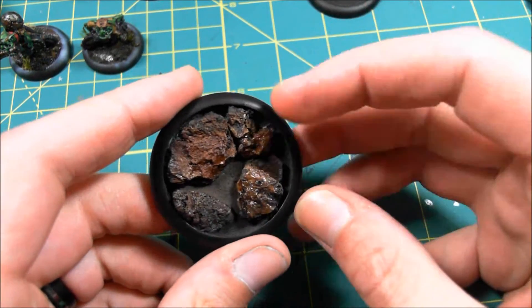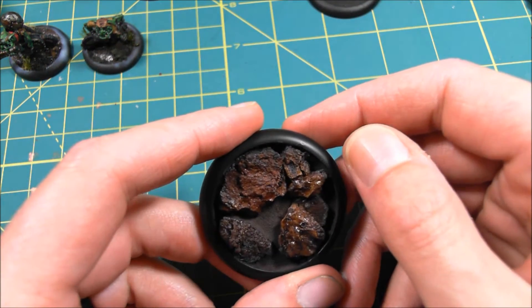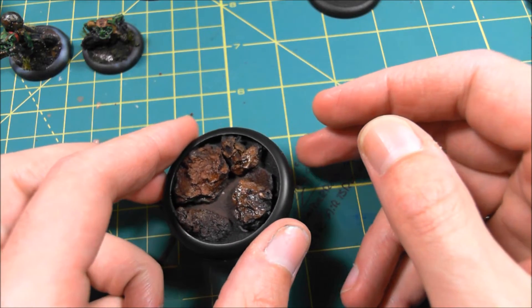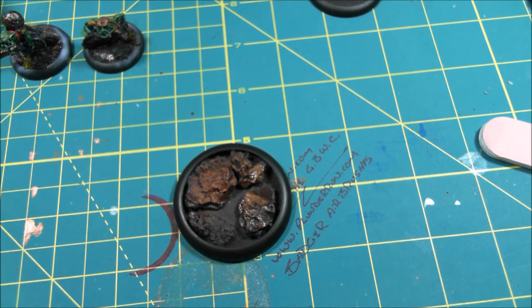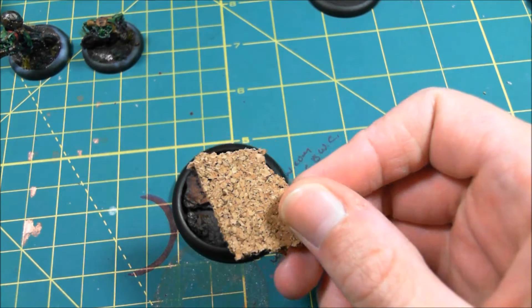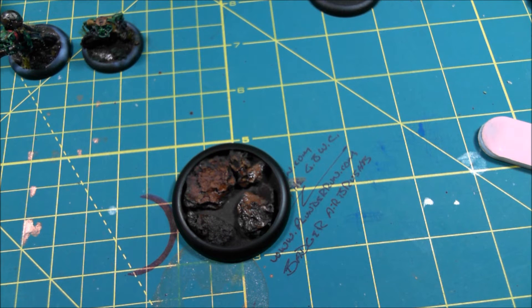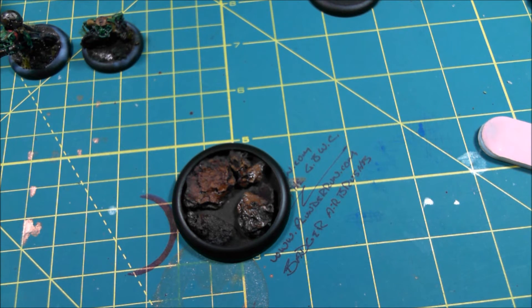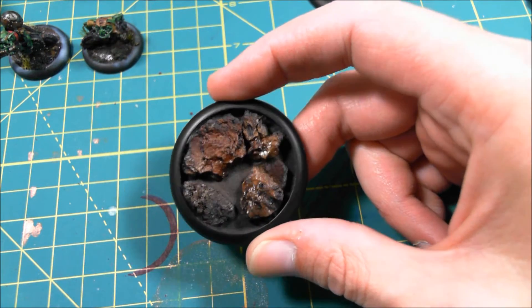But I wanted to show you guys how I end up doing my bases. They're a blast to do and really cheap. Now you can use a lot of things — like cork, for instance. I've got some over here. You can use things like these chunks of cork. I see a lot of people who will glue them to the base, spray paint them black, dust them over with some grey, then kind of call them done or paint some colors on there. I really like the look of natural stuff.